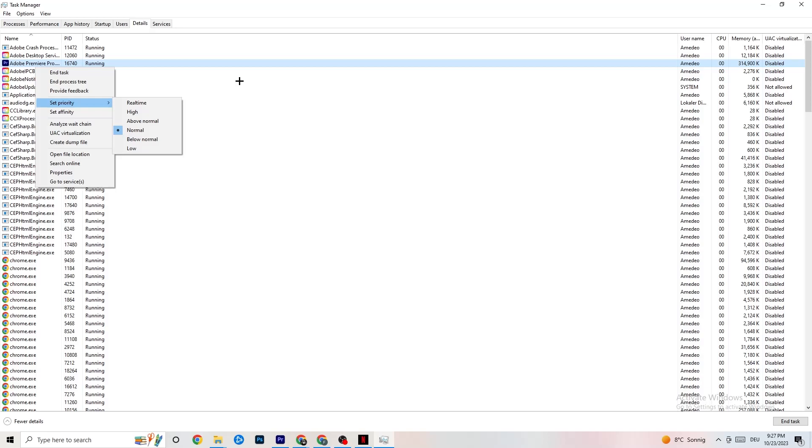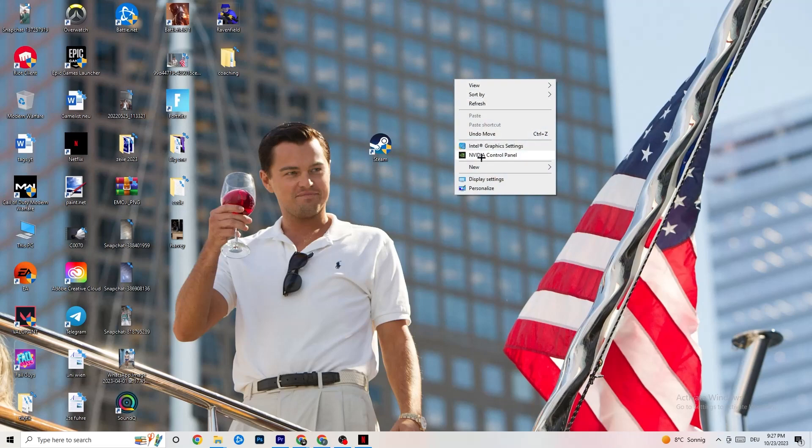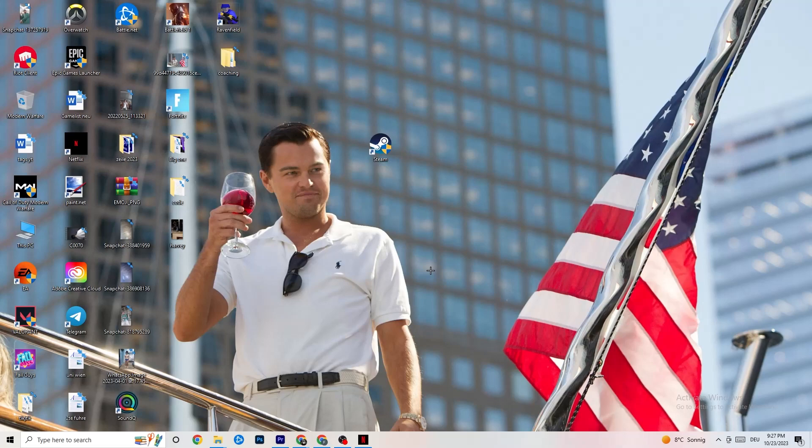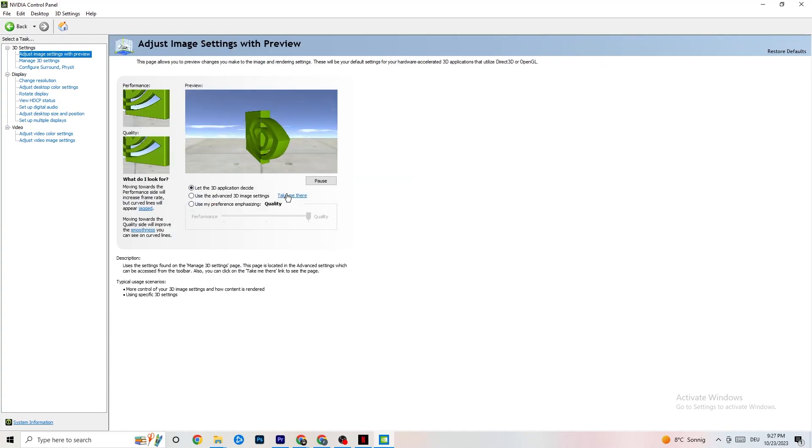Once finished with Task Manager, right-click your desktop and open the NVIDIA Control Panel. Go to Adjust Image Settings with Preview on the left side, and enable 'Use my preference emphasizing'. You'll see a bar — I have it set to Quality since my PC can handle it, but if yours can't, pull the bar toward Performance. This won't impact quality as badly as you think and will help a lot. Then go to Display, click Change Resolution, and make sure your monitor resolution matches your in-game resolution.